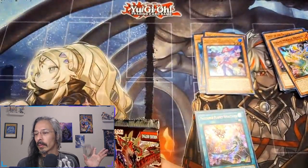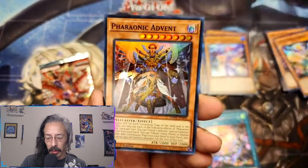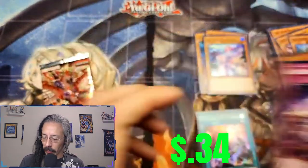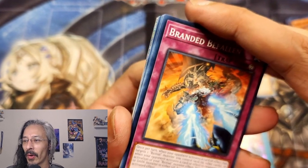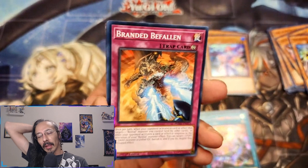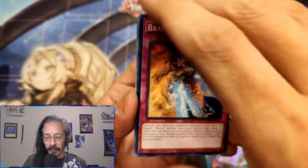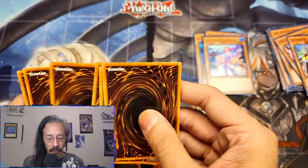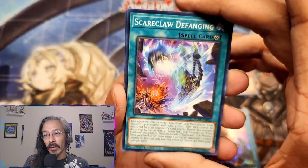Oh, two more packs. Can we get a starlight? Gigantic Thunder Cross, Yaguramaru, Photon Emperor, Intimidating Ore, Pharaonic Advent. No way - one, two, three, four from the back. Boys and girls, we have found a starlight rare!